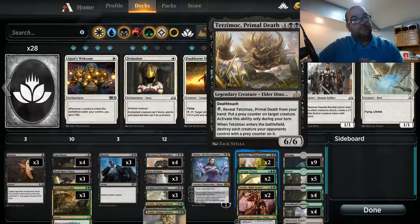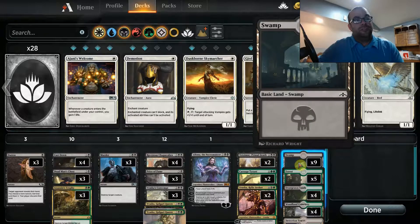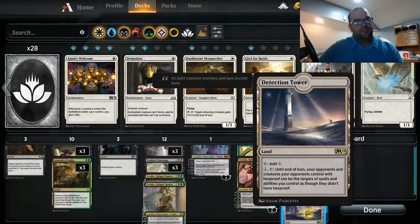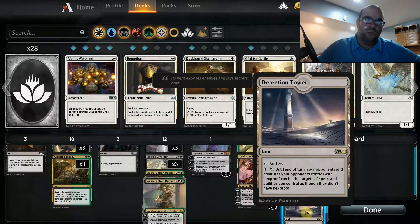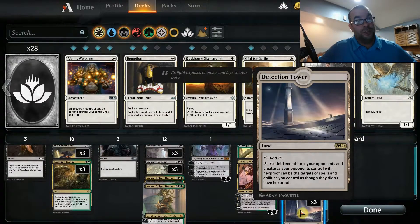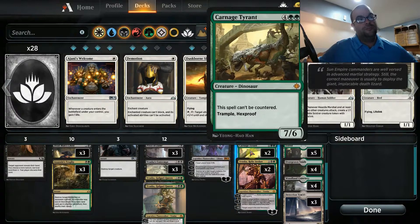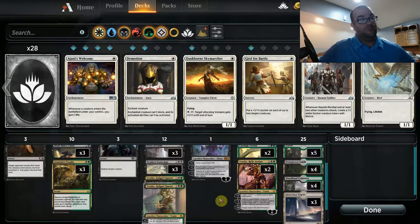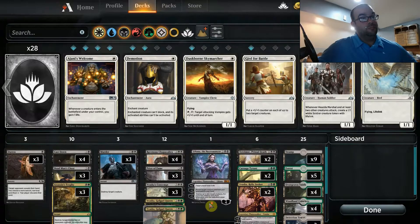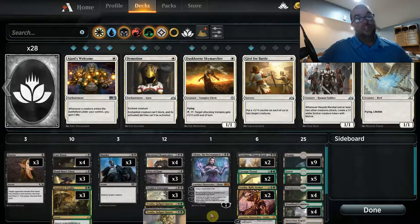Our mana base is pretty basic — nine Swamps, five Forests, four Overgrown Tomb, four Woodland Cemetery. The one card you don't see a lot that I think you'll see more of as the meta builds is Detection Tower. We're running three copies. You pay one and it makes it so your opponents' creatures that have hexproof can be the targets of spells and abilities. If you don't have a Detection Tower, things like Carnage Tyrant and Vine Mare are going to be a pain for this deck because we don't have any board wipes, so I definitely recommend keeping this in the main deck.